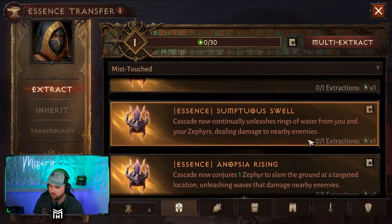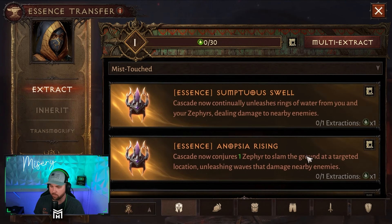Swell: Cascade now continually unleashes rings of water from you and your Zephyrs, dealing damage to nearby enemies. That's the one I thought would be really good for farming.